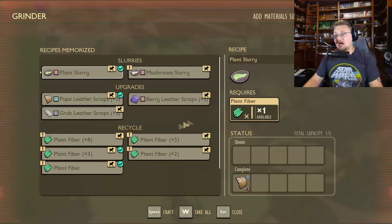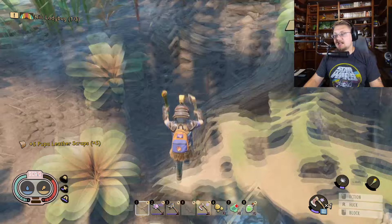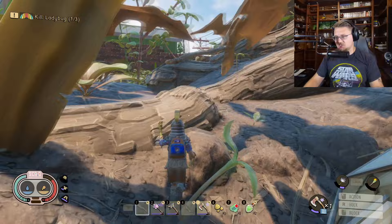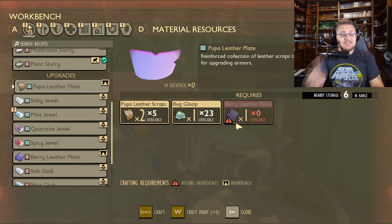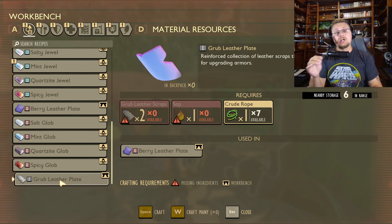I'll grab this pupa leather plate and hop down to research it at the research station — bada bing, bada boom. Now I have my pupa leather plate. Running back to the workbench, the pupa leather plate requires two pupa leather scraps, one bug goop, and a berry leather plate. Which means for every pupa leather plate you need a berry leather plate, and for every berry leather plate you need a grub leather plate. So you are going to need a ton of grub hides in order to make a piece of armor all the way to tier 9.